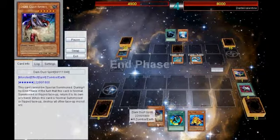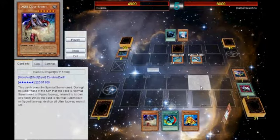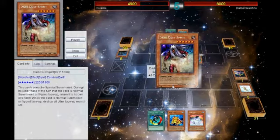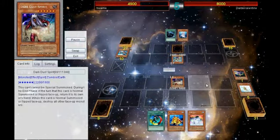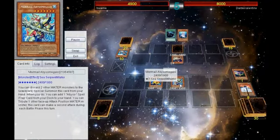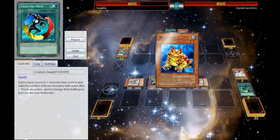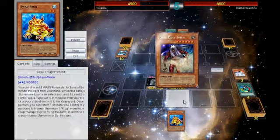One of the most beautiful win conditions — Dark Dust Spirit comes to shine. I draw into a Dupe, normal summon getting a Treeborn out, and then drop Dark Dust. He does get the effect off of Linde for that, but then just for fun I'm like, 'Creature Swap — I'll take your Megalo, why not?' And then use that to mill, get out double Ronins, bouncing Swap, going into Gachi, and sitting on that because I do get Dark Dust back.